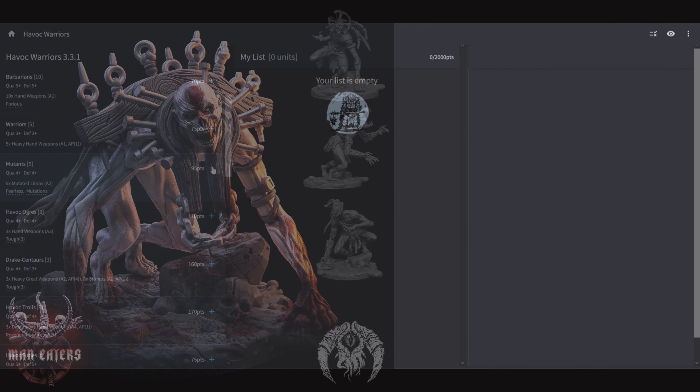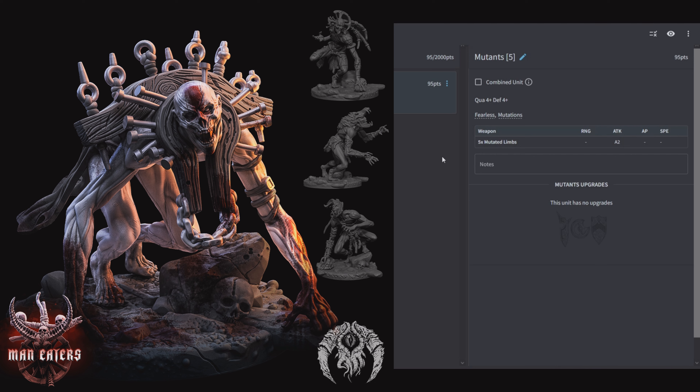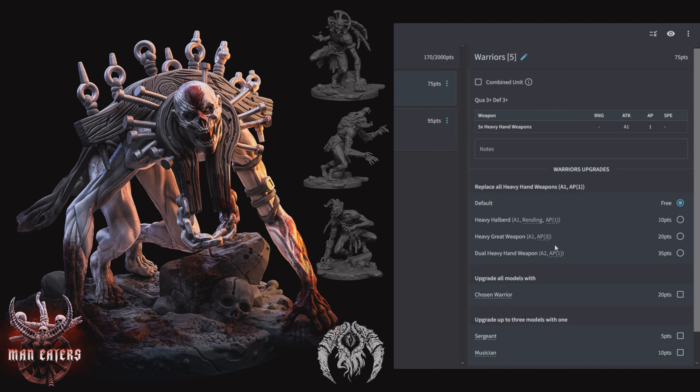Warriors are good — use them. Next we come to Mutants, which is Warrior Light: 5 of them for 95 points, Quality 4, Defensive 4, 2 attacks apiece with Fearless and Mutations. Mutations: on a 1-3 you get Rending, on a 4-6 you get AP +1. In my mind the Warriors are going to be better than the Mutants. If these were fast I'd say Mutants are good to have one unit, but since they're just basic speed, just go with Warriors. Do the Dual Hand Weapons — a little bit more expensive but you're going to hit more with the already built-in AP.